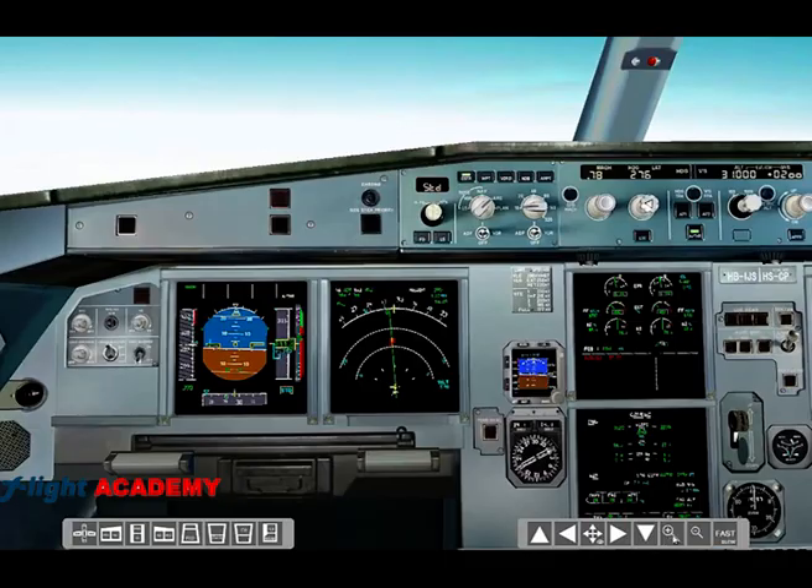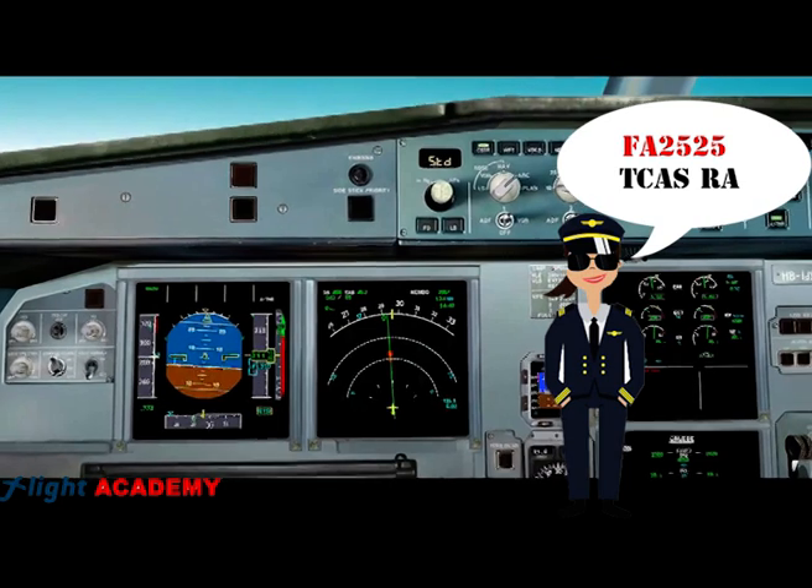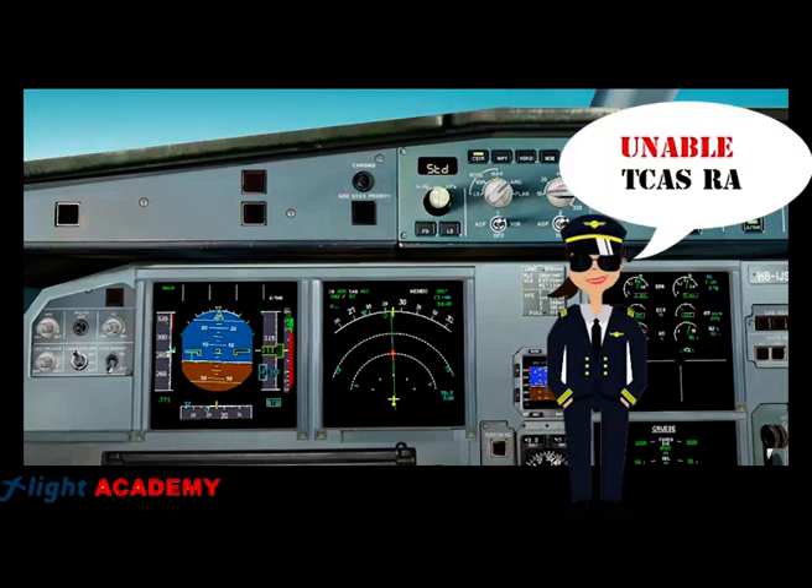Once the pilot monitoring has selected the flight director off, they must communicate to ATC: 'Flight Academy 2525, TCAS RA.' If the air traffic controller clears the pilot to a heading different from the TCAS instruction, the pilot flying must follow the TCAS orders, and the pilot monitoring must answer: 'Unable, TCAS RA.'